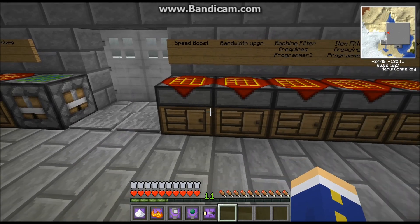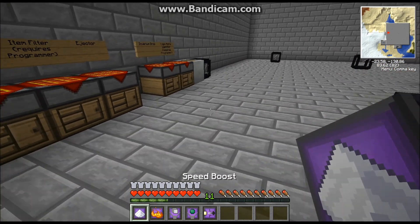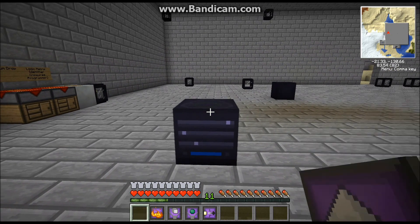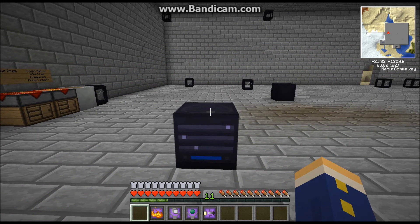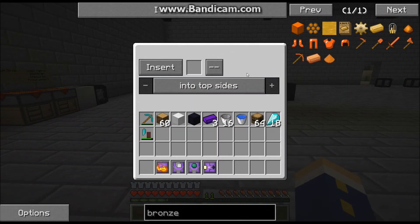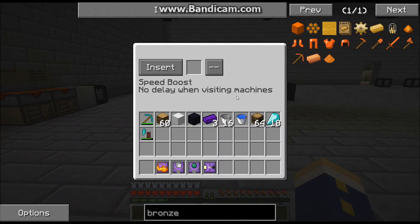All you do to apply these upgrades is walk up to your router, hold shift, and right-click — that will place it in the router. The speed boost upgrade completely reduces the time in between visiting machines. If you click this button right here it will show you your upgrades that you have on the machine.